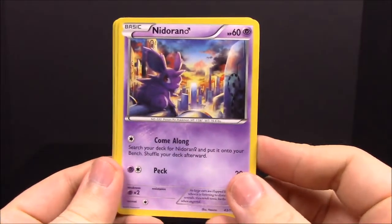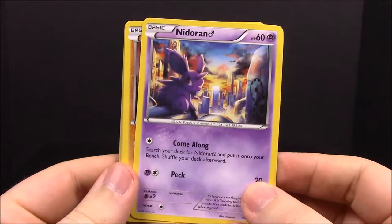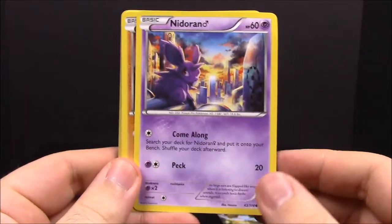Now we've got four packs here: an XY Breakpoint, Steam Siege, Steam Siege, and Fates Collide. I guess we'll do the two Steam Sieges first and open them to see what we can get inside.